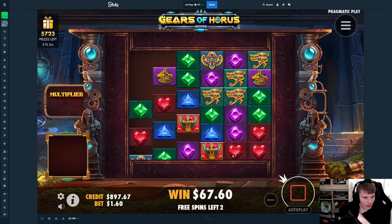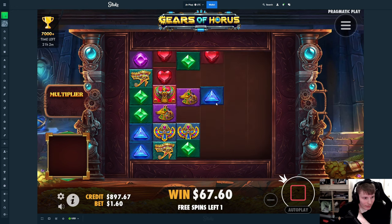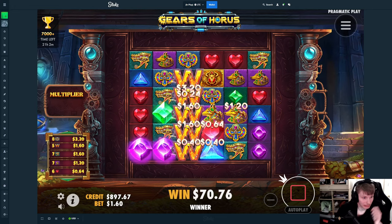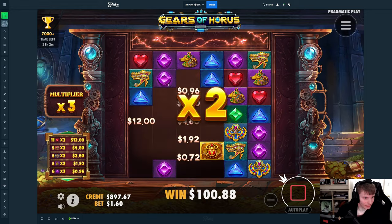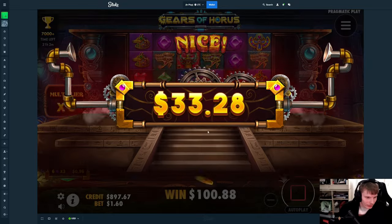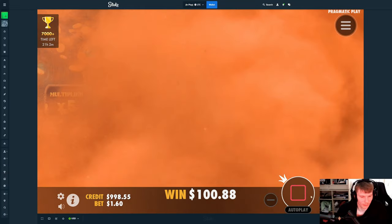All right. This one so far, though — I'm not looking too good. But we just need that one to pop off. Oh no, there's way too many death spins on this. Okay, that saves us. Anything. Nice. I guess there's a bunch of purples which doesn't connect. At least we got $100 back, which means we are now only down $1 or something. Yeah, $1.50.